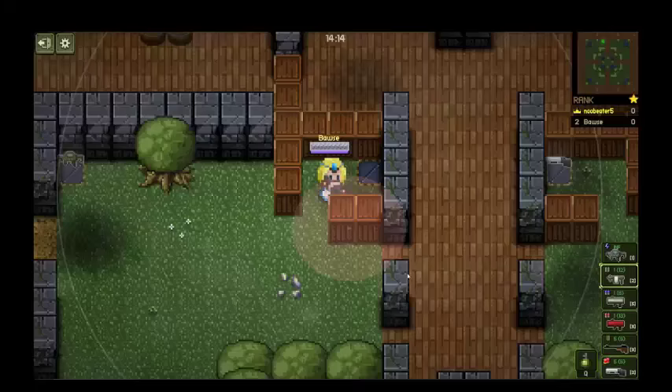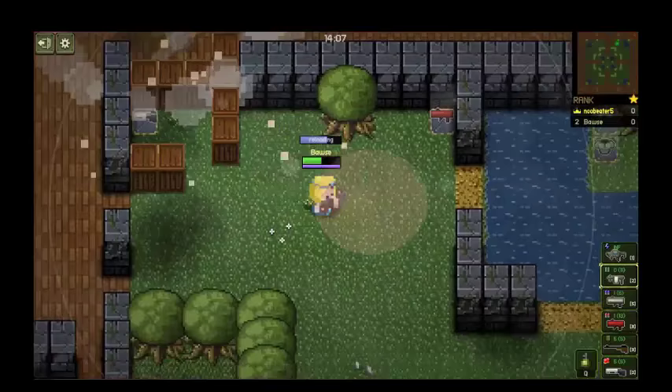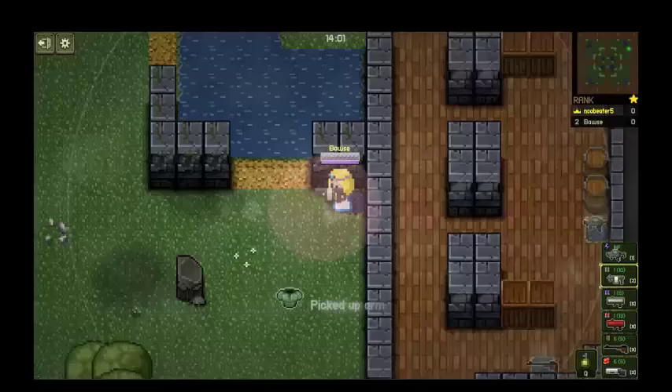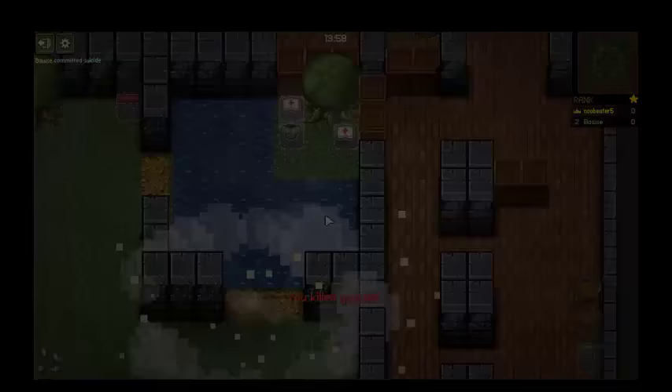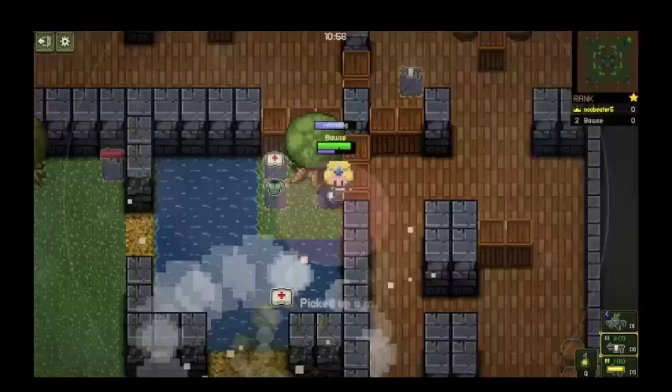Doing the rocket jump is as easy as walking about. All you need is a weapon that has a knock-up effect, such as the grenade launcher or the rocket launcher, and fire against a wall or the ground opposite to the direction you want to go. Make sure you have enough health or you're going to have a bad time. Also note, you can't jump over high walls. This can be great when trying to escape or get to places quickly.